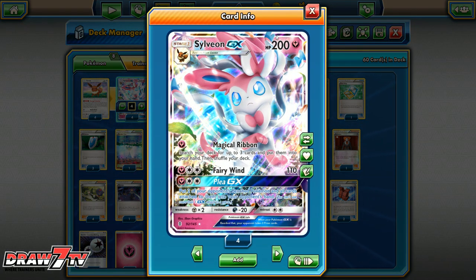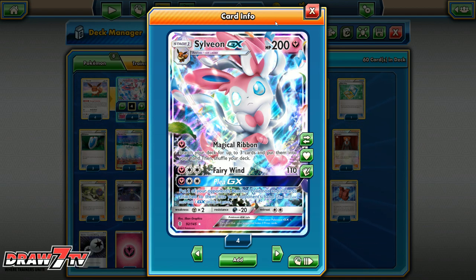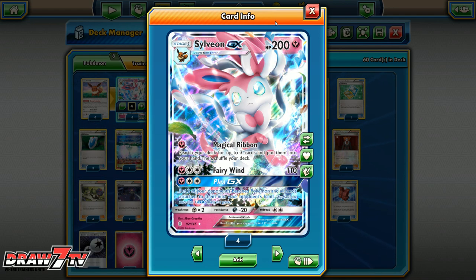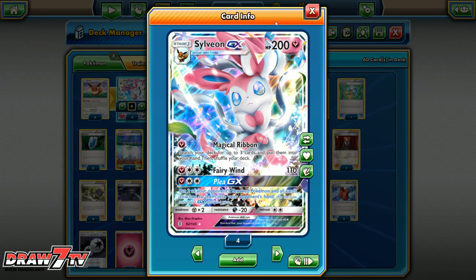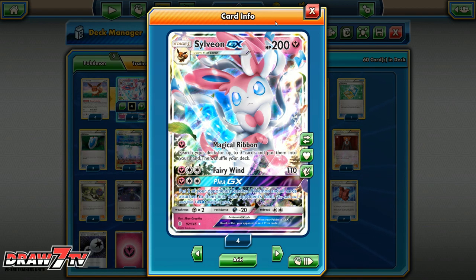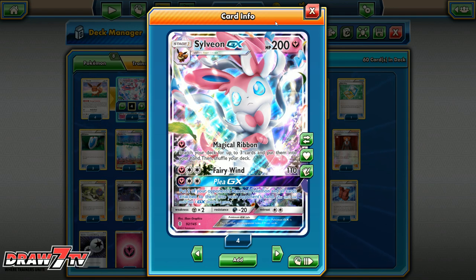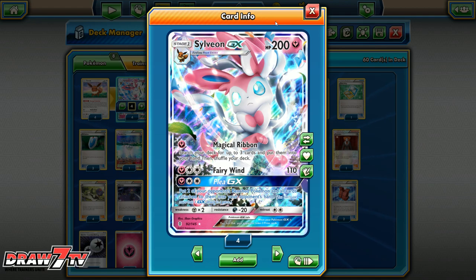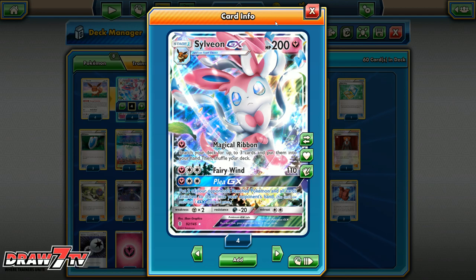What's up guys? Welcome to another Draw7TV video. Matt here with you, hope you're having a wonderful day. Thanks for joining us. Just to let you know before we get started, we posted another video this week — a tabletop game, a fun Decidueye Vileplume against Volcanion Turtonator GX. It's a great match, about 20 minutes, so make sure to check that out.